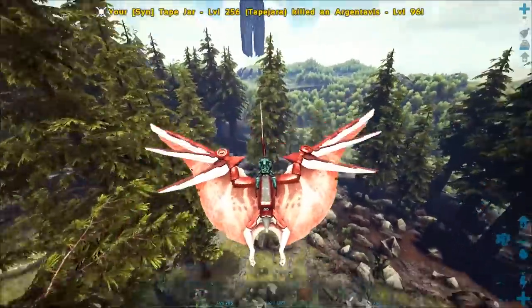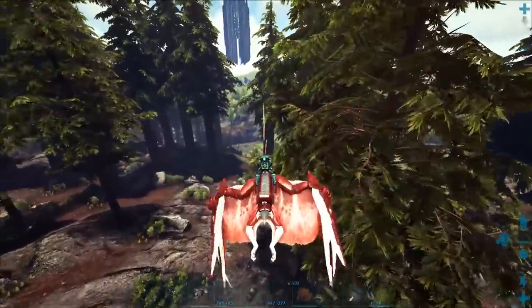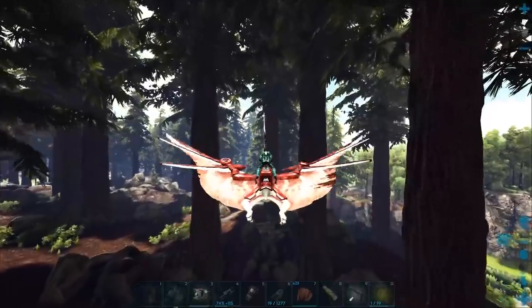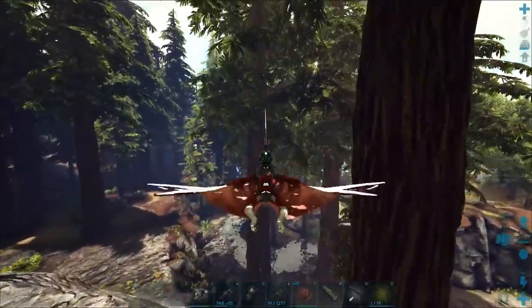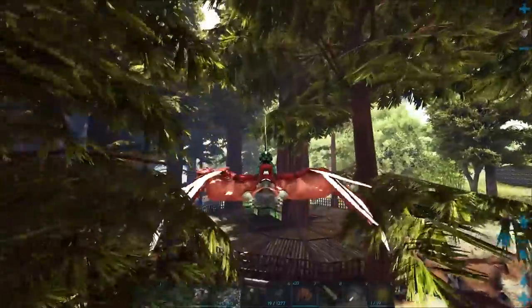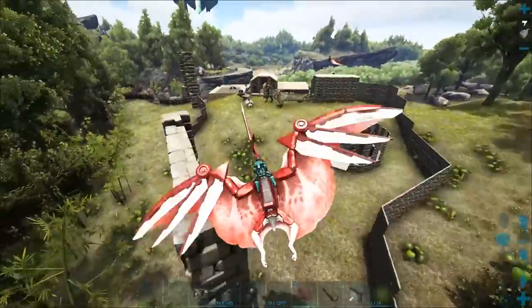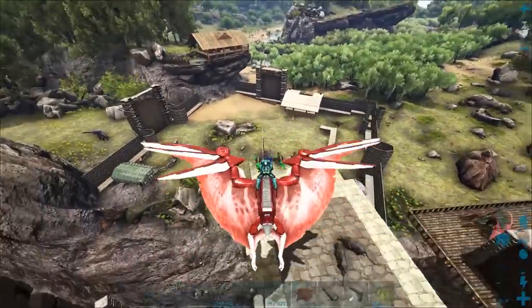Your base is just a little bit further over this way, right? Yeah, I'm pretty much in line with Green Obelisk. I have a little bit in the redwoods over here where the redwoods and the swamp kind of collide — a little tree platform with the flyers on it. It was going to be my dino pen until the dinos kept falling through. Here it is! Nice. Oh, you've got your tek thing over here too — the vanilla tek replicator, because you need to place that down to get all the new stuff.